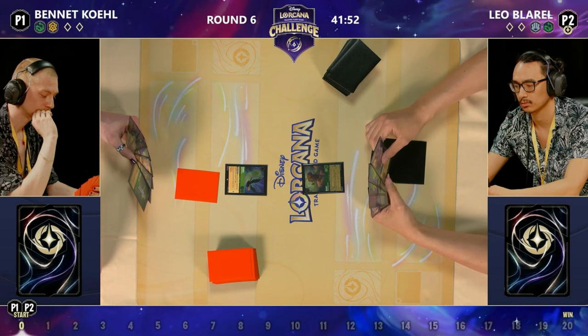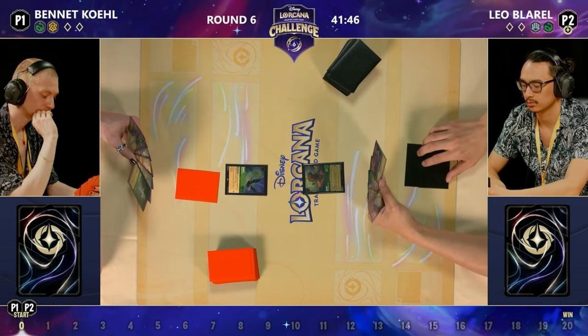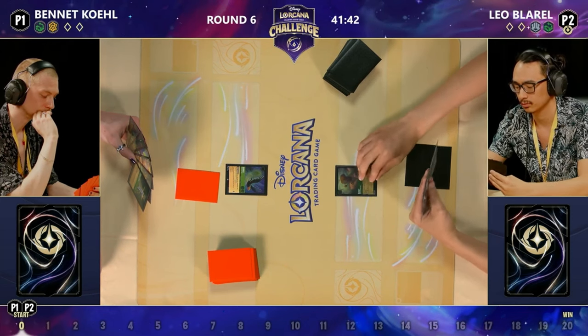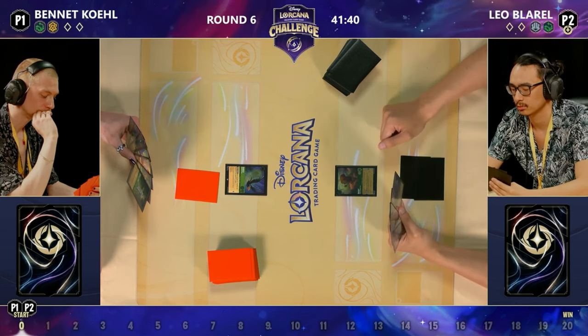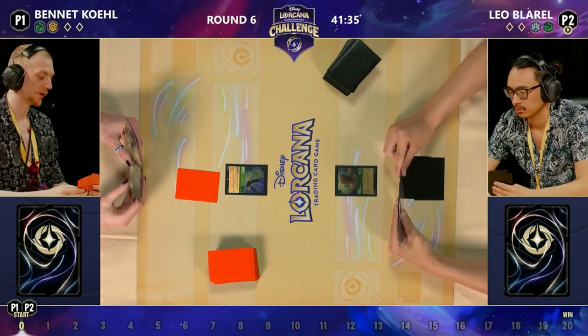The other big issue potentially is Leo playing Ursula Deceiver and discarding Bennett's Under the Sea. I don't know Bennett's exact list, but it's usually three copies of Under the Sea — four can often feel like too many. You never want two copies of that in your hand.